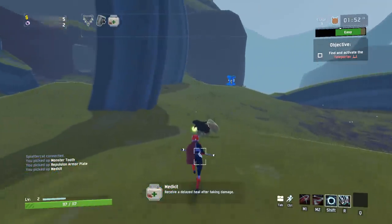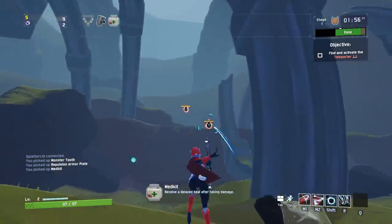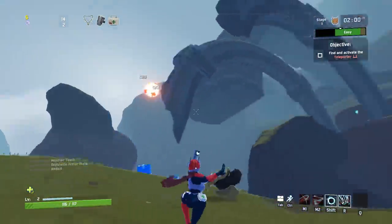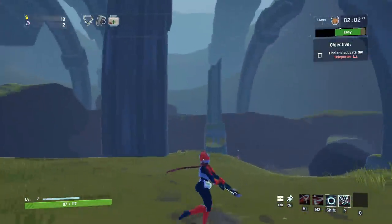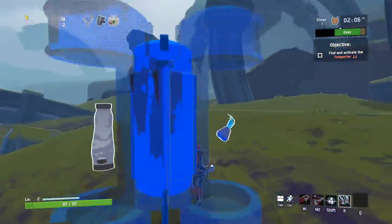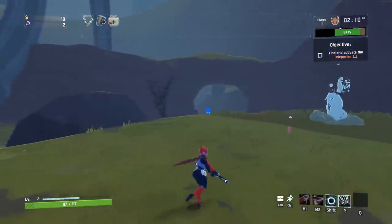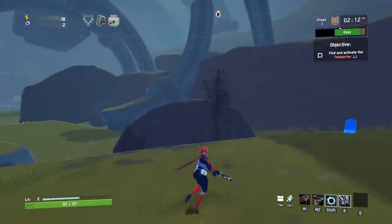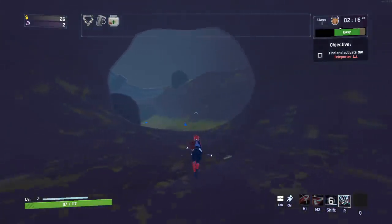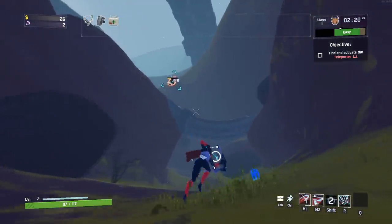Med kit — that's going to make us get a heal whenever we get hit by anything, so we take a large source of damage, it's going to put a heal over time effect on us. We've got the goat's hoof — I definitely want that. That makes my sprint faster. That's one of those must-have items for a really good game. I'm going to pick that up sight unseen every single time I find one.